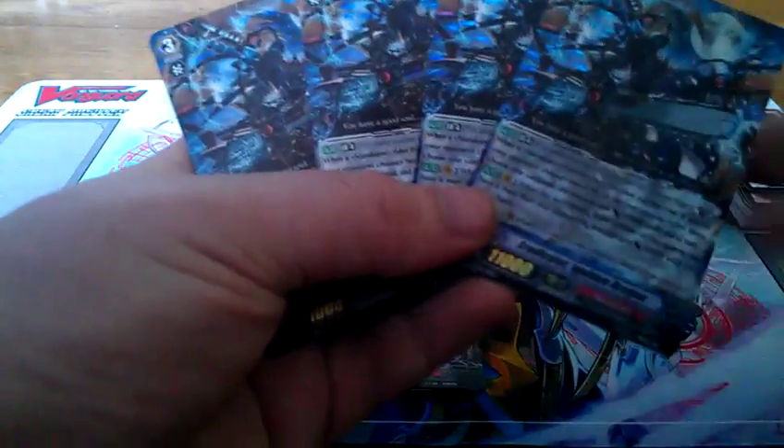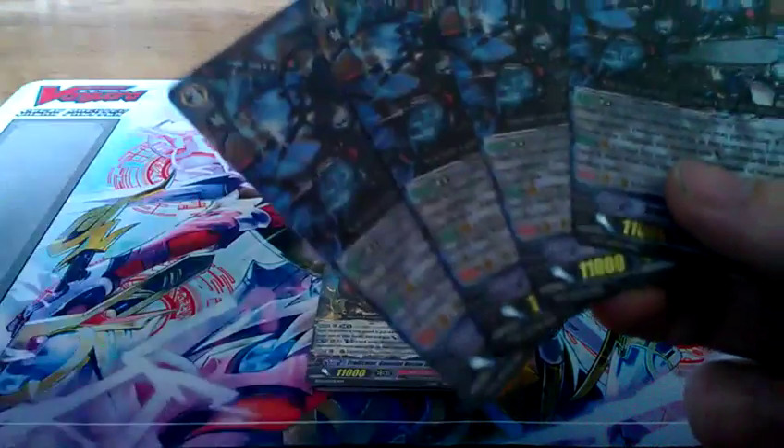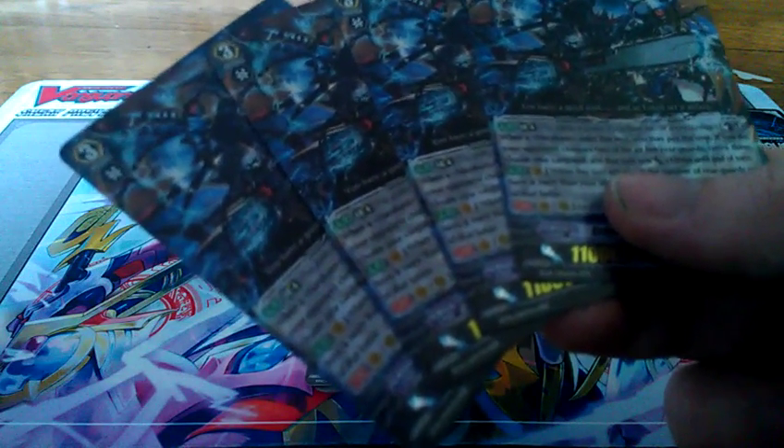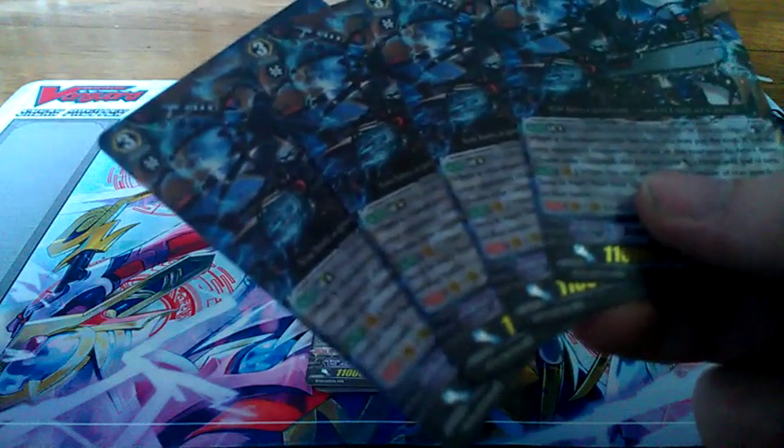Moving on to the grade threes, we have four of the Eradicator Ignition Dragon Break Ride. He does require a Counter Blast — Counter Blast one when Narakami rides this unit. If you pay the cost, choose your Vanguard, he gets 10,000 until the end of the turn, and your opponent chooses two of their rear guards and retires them. It also has a standard Vanguard Circle effect: when this unit attacks, if the number of rear guards you have is more than your opponent, he gets plus 2,000.